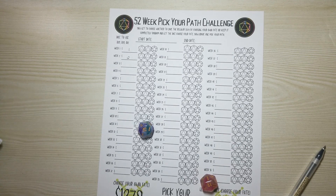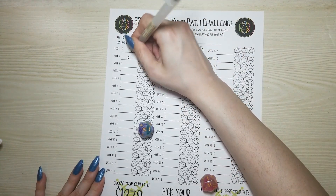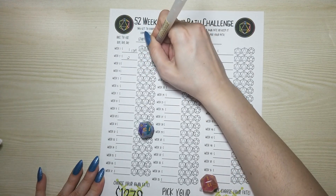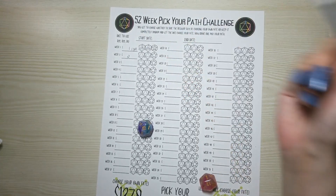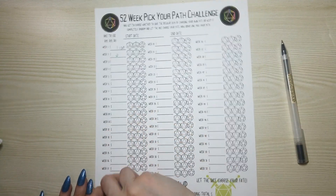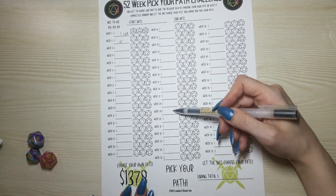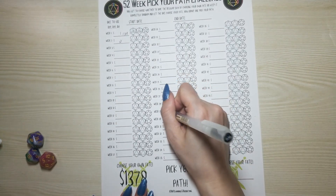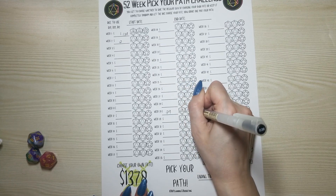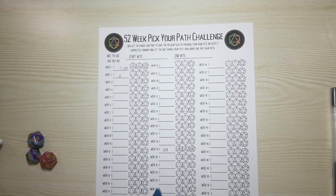19 plus 13 plus 2 equals 34 — so I put 34 in here and write in 19, 13, and 2. Or if I find week 34 on the sheet, I put in 34 and again write 19, 13, and 2 — what you rolled. That's how that one is played.